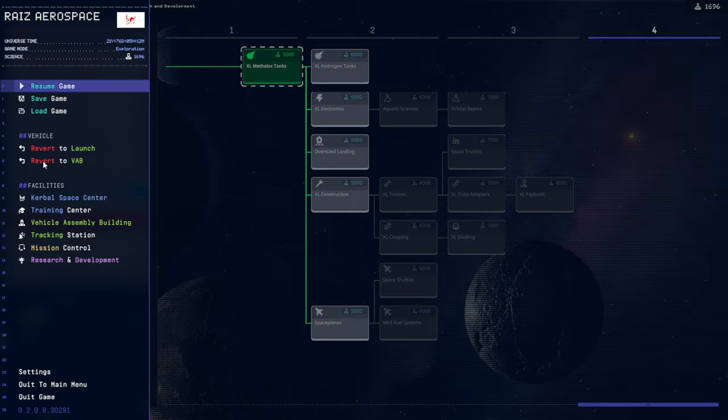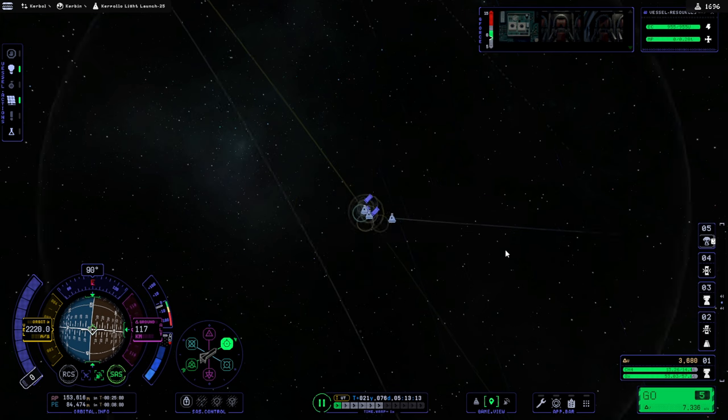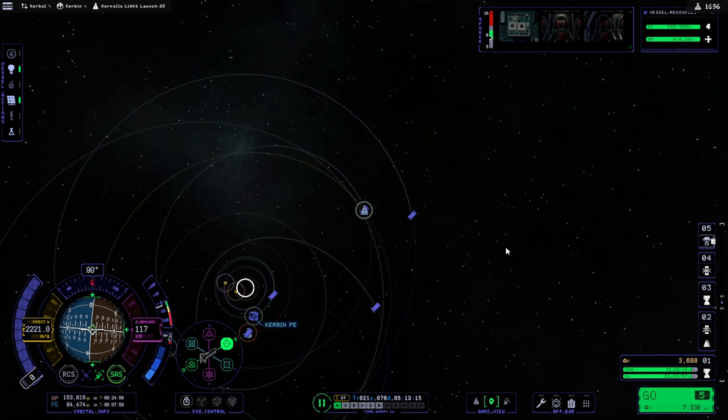Back to our mission to rescue those Kerbals around Tylo. Technically we could send them to Paul if our docking port hadn't exploded - we could dock to it, transfer fuel in, and then transfer them to Paul. But anyway, Juul Probe 2 is being ejected, but we didn't need it anyway.